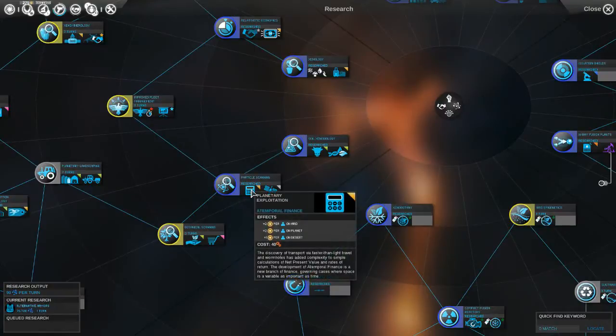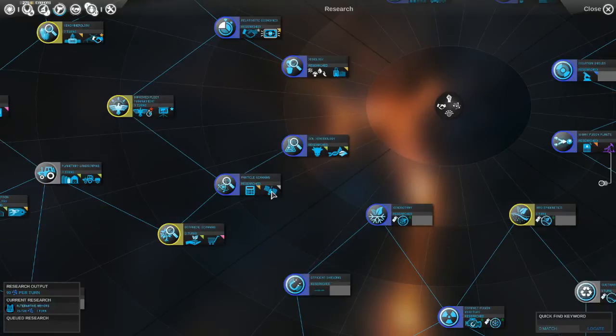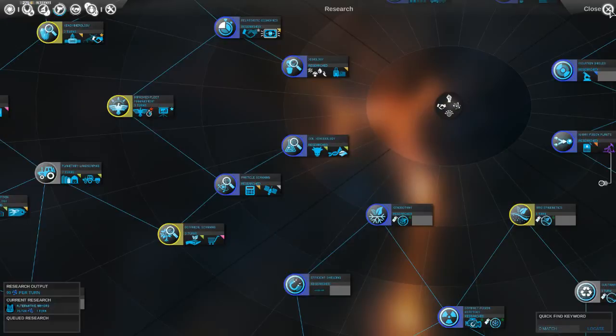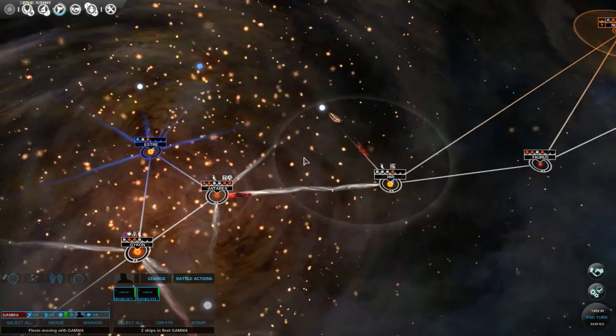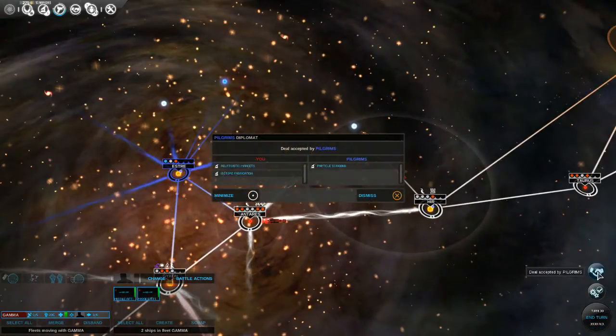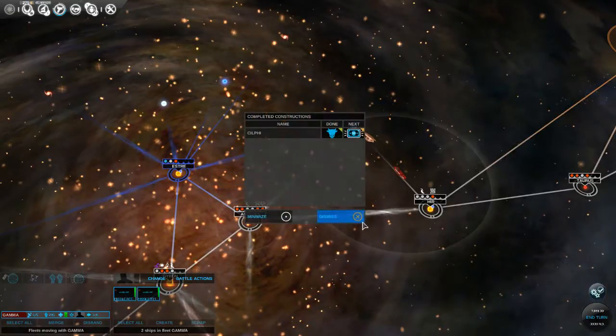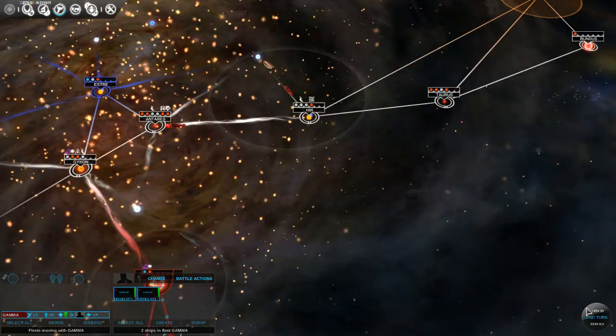Particle scanning gives us a planetary exploit, so we get a better dust exploit and we get a CISORT satellite - plus three influence area, excellent. That was a good deal. It says deal accepted by the Pilgrims. We finish that and let's go to the next turn.